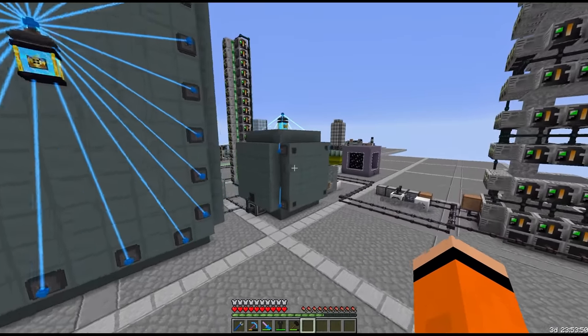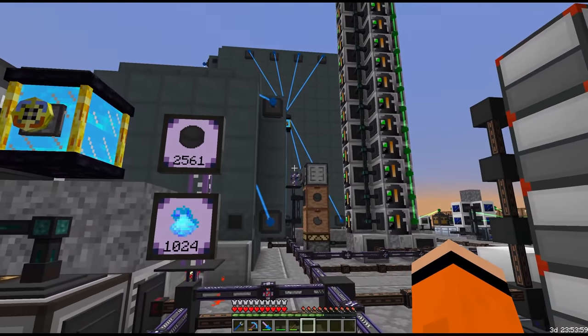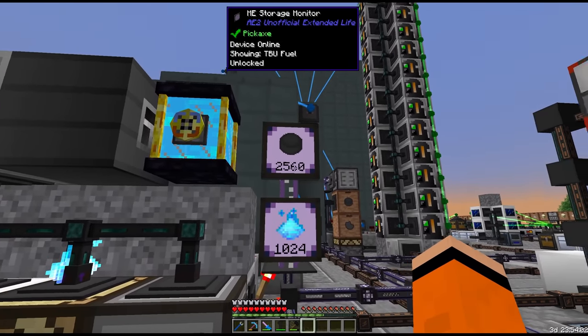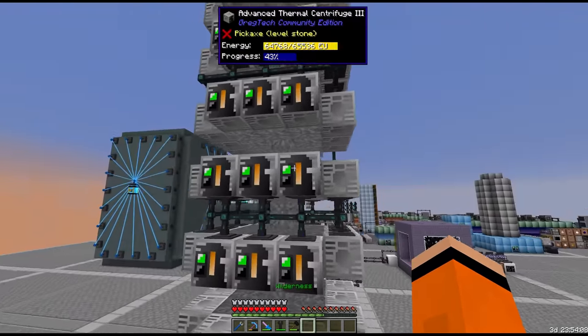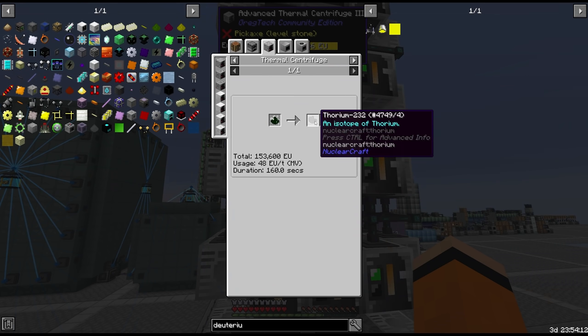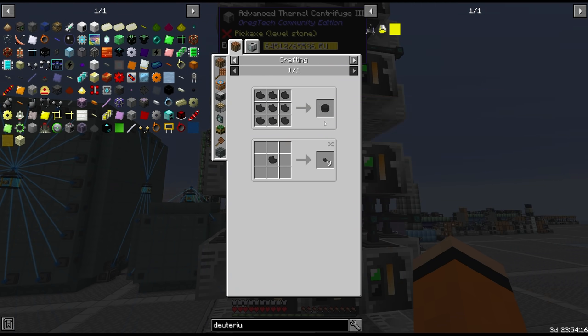I noticed we were really low on fuel — our TBU pellets going into the reactor had dropped below 500. So I just got done setting up 92 EV thermal centrifuges which process thorium dust. This gives us Thorium-232 and we craft this directly into our TBU fuel.